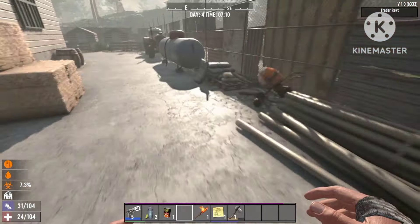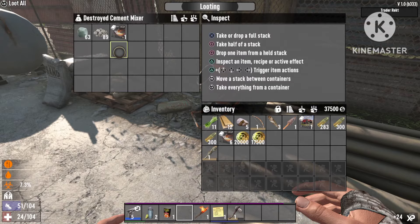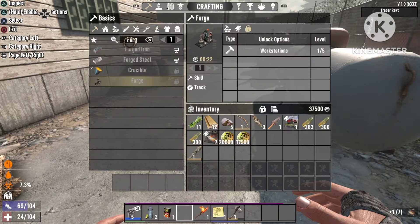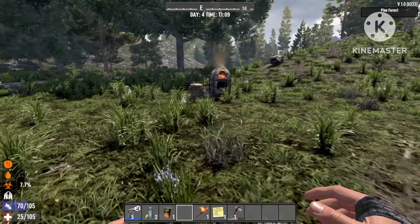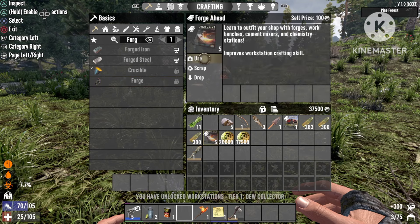In the back there's a cement mixer standing right here — it normally drops a book as well. So you'll only need two more books to craft your first forge.